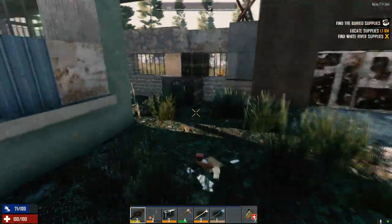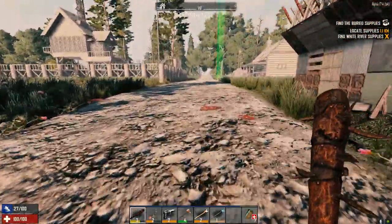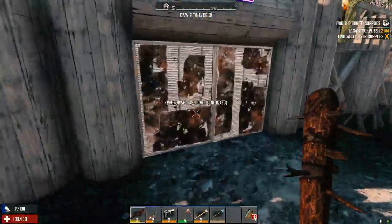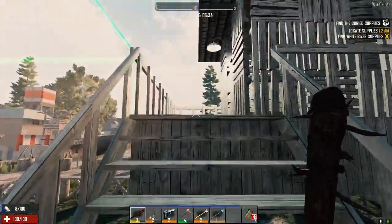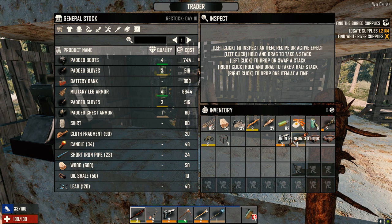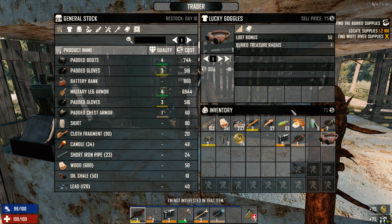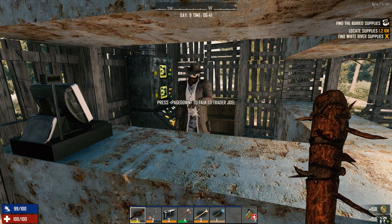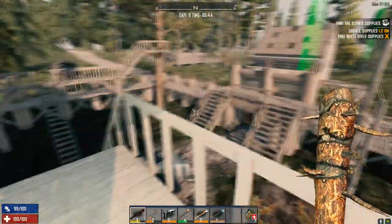Alright, let's go to Trader Joel's and trade this stuff in. One thing I don't know is whether you can have a quest active from each trader at the same time, or only one at a time. We've got a quest from this guy active, so let's go and get a quest from one of the other traders too. Someone outside — let's sell this. Getting ripped off but alright. We've got a locate supplies quest and that is in town that way. Let's go over to the other trader.